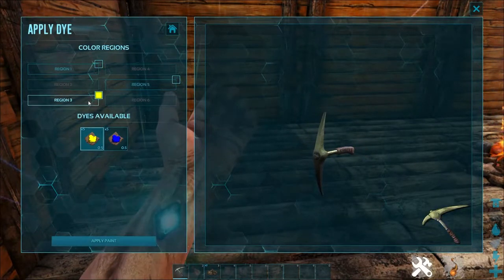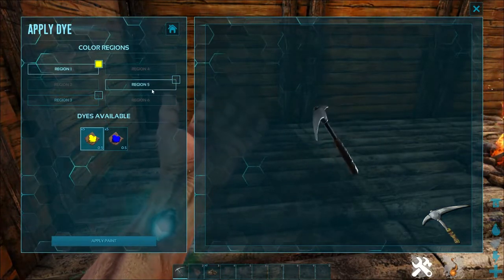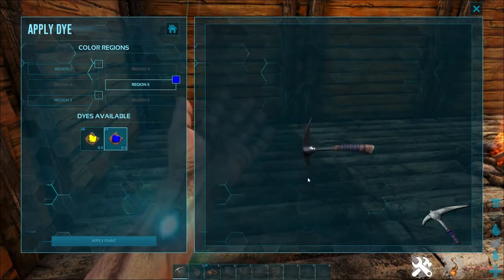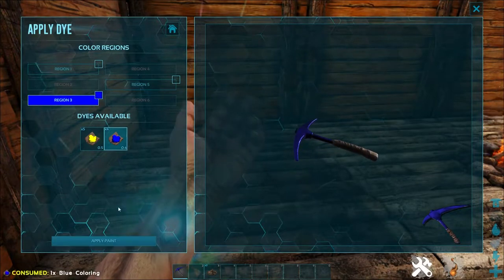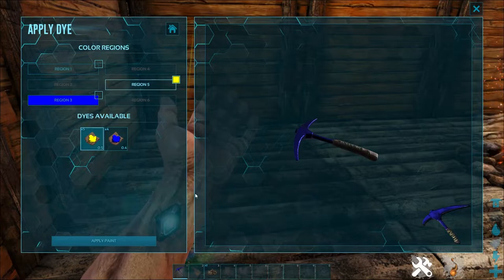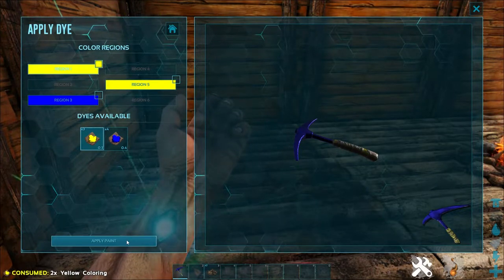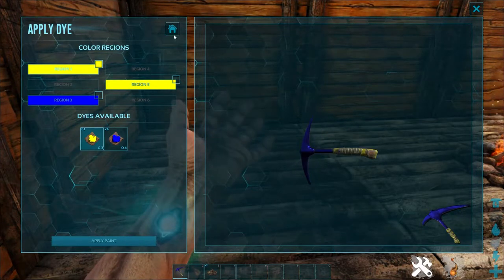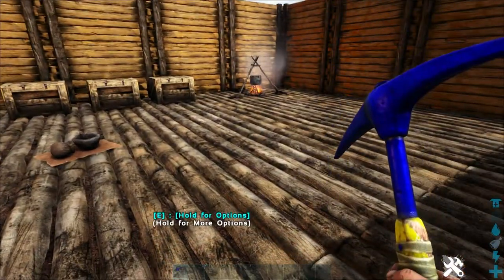Applying the dye is relatively simple. You can directly drag some of the dye onto items that you have. For example, I want to paint this section of the pickaxe blue, so I'm going to go ahead and click on region three and then hit apply paint — and you'll see it's done. Next I'm going to do the yellow on the other two sections available for this pickaxe. Applying the paint will take up a full unit of dye if you're doing it this way, but it does make the tools that you're using look pretty great overall. I personally like the blue because it's just so vibrant.